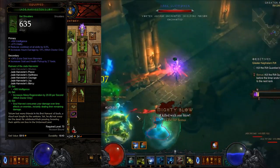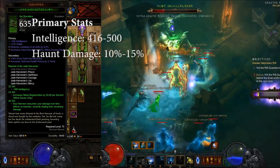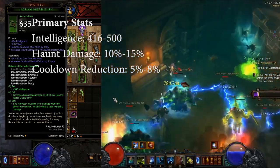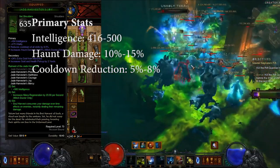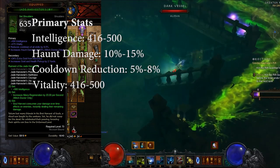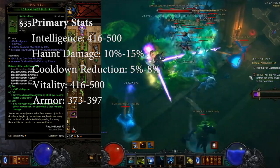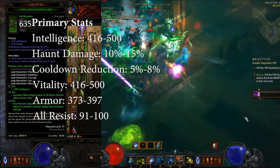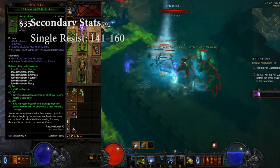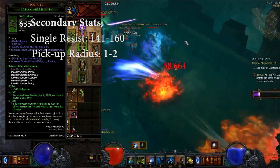Next we have the Jade Shoulders. For primaries, you want Intellect which rolls up to 500, Haunt Damage which rolls up to 15%, Cooldown Reduction which rolls up to 8%, and then a defensive: Vitality is your best defensive, rolling up to 500, then Armor rolling up to about 400, and All Resist rolling up to 100. For secondaries, just like the gloves, you want a Single Resist which rolls up to 160, and Pick Up Radius which rolls from 1 to 2.